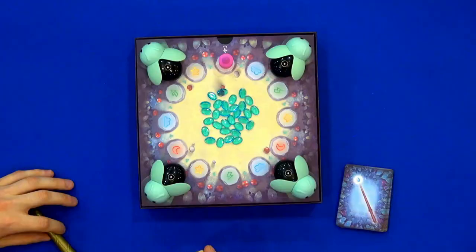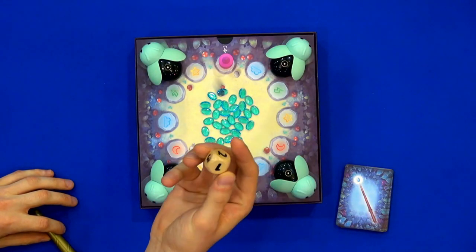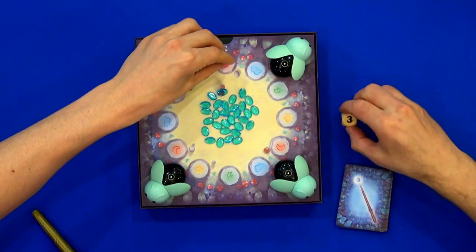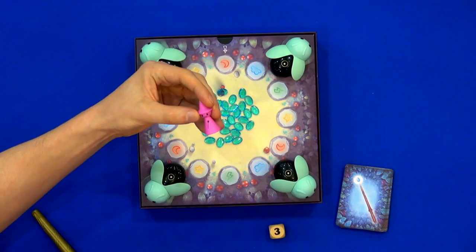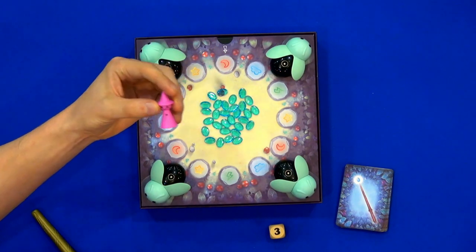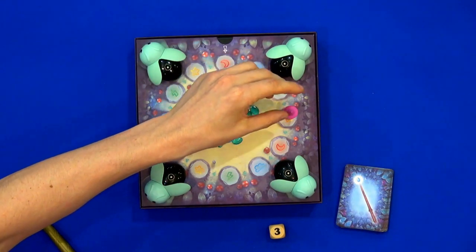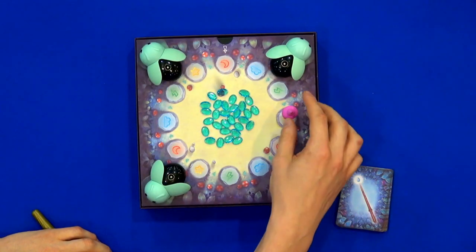All right, let's get going. I'll go first just because I'm demonstrating the game — normally we'd rock, paper, scissors or something like that. On my turn I roll the die. It's a nice little die. Three came out. So I'm going to move this cute little magic student three spots. One, two, three. Look at him go.